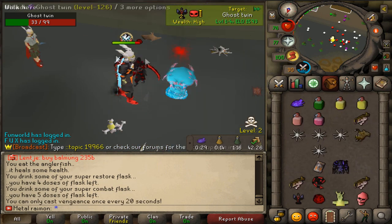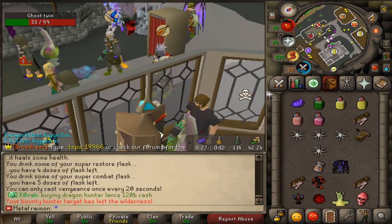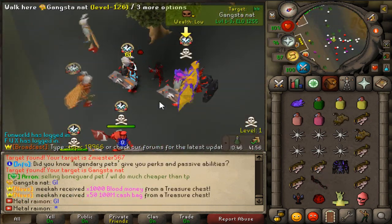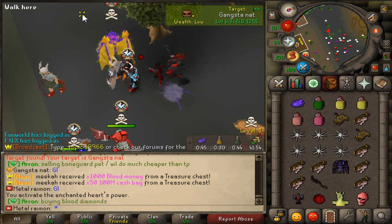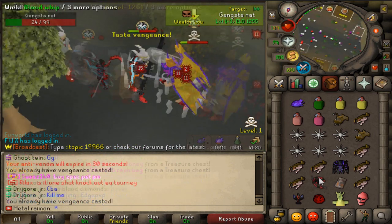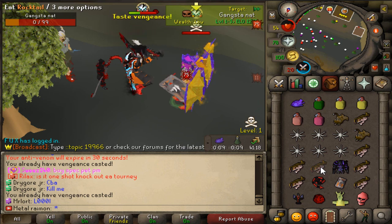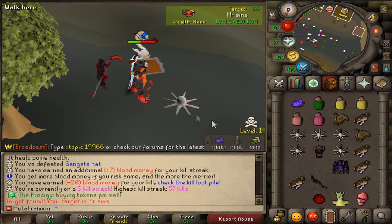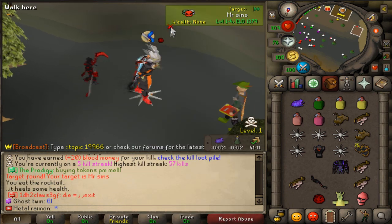The bludgeon definitely feels way more balanced than the scythe — just a good weapon, but you gotta get lucky. Next target is Mr. Gangsta Net over here. Good fight! We had a 75 right there. That was a really nice hit.